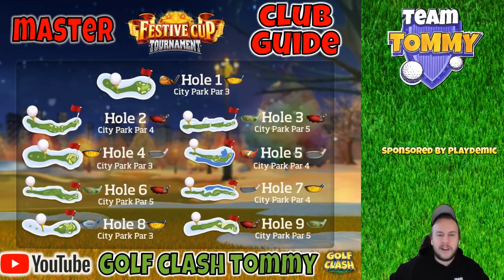Hole Two in Master — the only club for me is the Cataclysm. If you have the Cataclysm at Level 4 or above, don't change. If you have it at Level 3 and the Big Dog at Level 8, you go Big Dog Level 8. But if you have Big Dog Level 7 and Cataclysm Level 3, you go Cataclysm Level 3. Hole Three follows the same structure as Hole Two — go with the Cataclysm if it's Level 4 or above. If it's Level 3 or below, you need Big Dog Level 8 to choose the Big Dog; otherwise choose the Cataclysm.